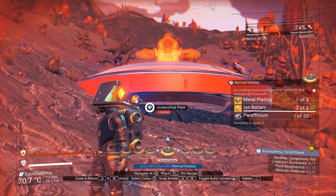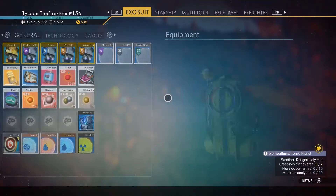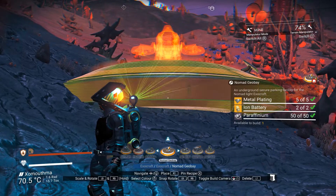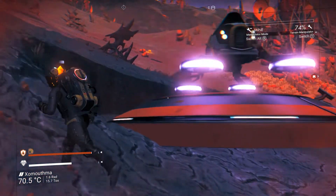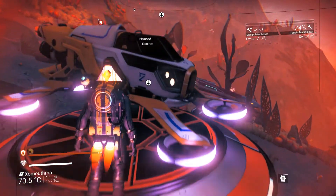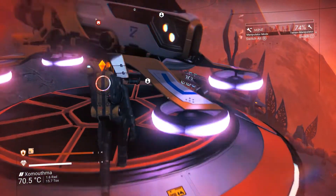You can build it on a flat surface, but if you want to be like me and put it on the side of a mountain you can do that too, I guess. Once you have enough resources just build it and kaboom! You have an Exocraft for whichever one you unlocked. For me this is the Nomad and that's pretty cool.